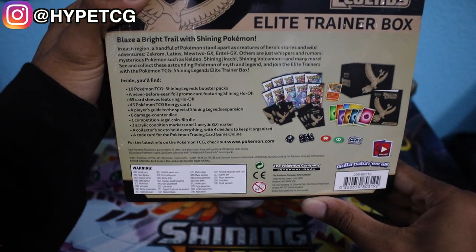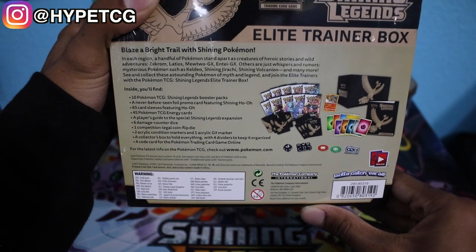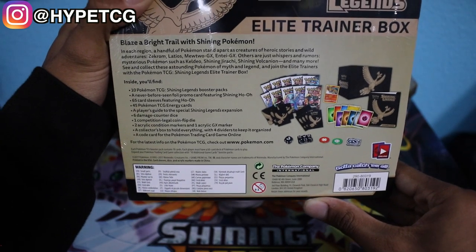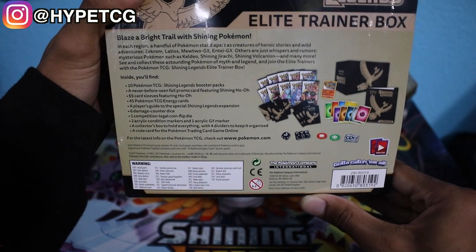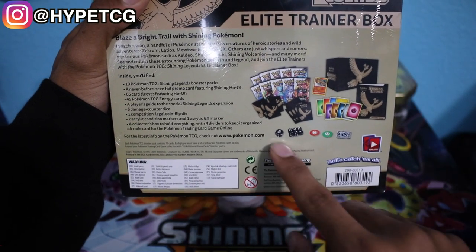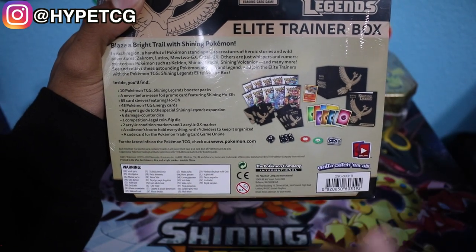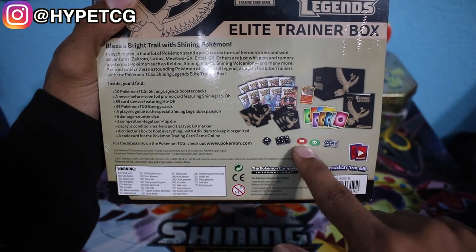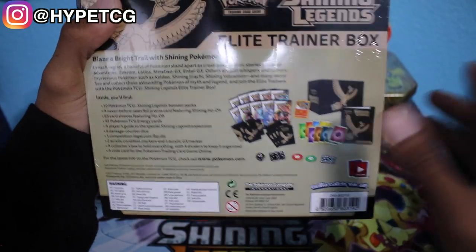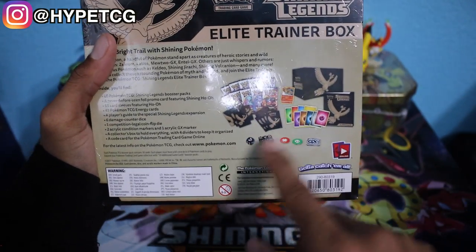You will get the 10 Shining Legends Booster Packs, a Shining Ho-Oh promo card, 65 card sleeves featuring Ho-Oh, 45 TCG Energy cards, a player's guide for the Shining Legends expansion which is like a checklist, all the dice including damage counter dice and the coin flip die, the markers — the GX marker, poison and burn marker — and then the box itself which is a card holder, plus the dividers.